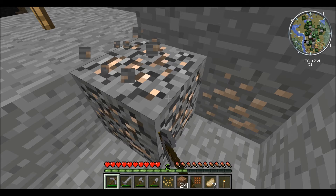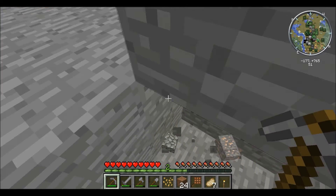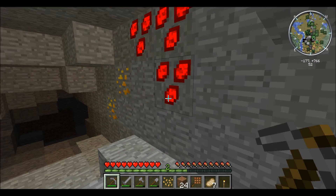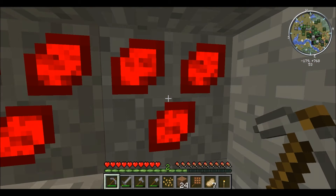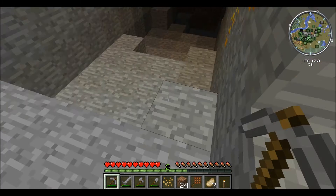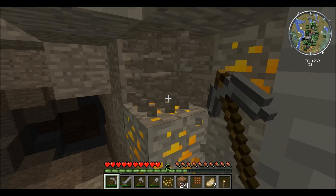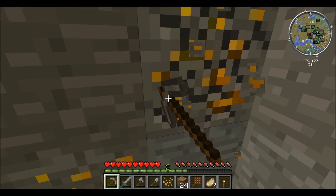We've got normal iron, which most of you will have seen before — unless you've never played Minecraft, in which case, this is iron. These are Red Zychlorum — I think that's how you say it — they're for the Zycraft pack. I haven't really looked into that — I don't really know what you do. I know you make blocks out of the crystals that you collect, but honestly that's all I know.